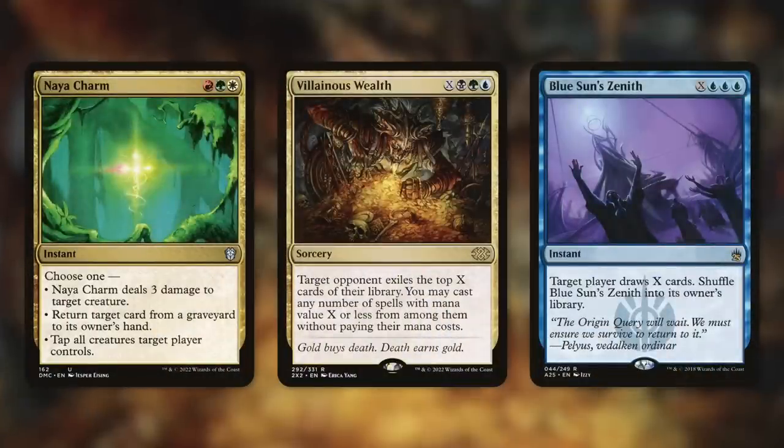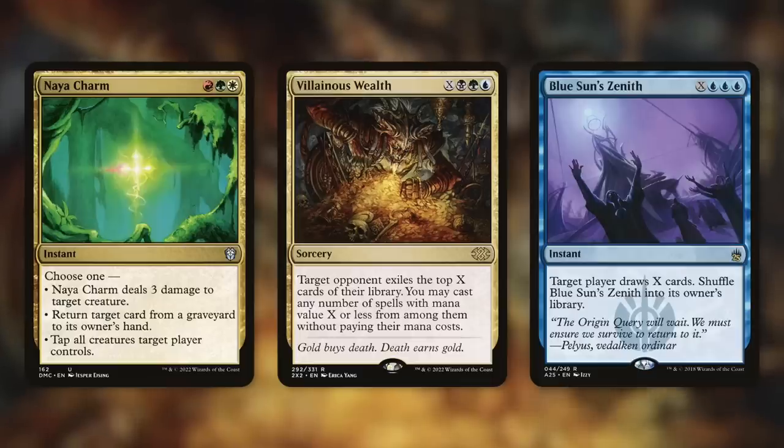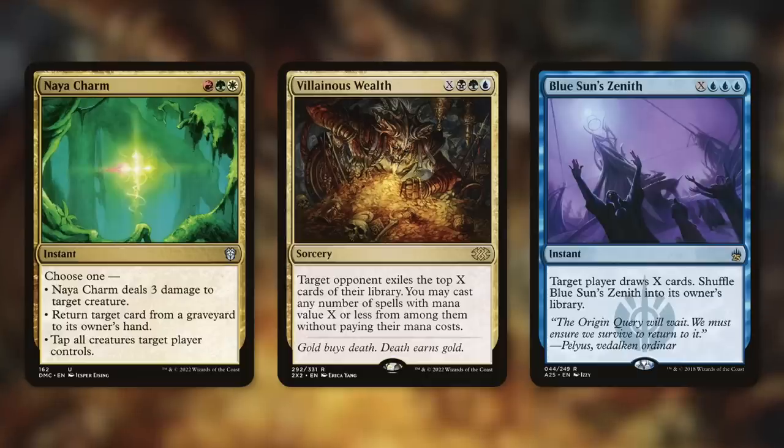First up, let's start with the budget buys — cards that are less than $1. Three-color cards do meet Omnath's requirement because you need three colored mana symbols. Naya Charm — yeah, the three-color charms all basically meet that requirement. Naya Charm is a very flexible card: three damage to a creature, return a card from your graveyard to your hand, or tap all creatures target player controls. And if you're revealing this off the top of your library, you can add its own colors to your mana pool and cast it essentially for free.